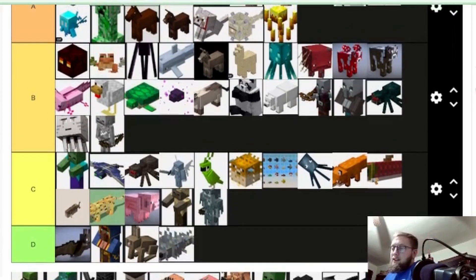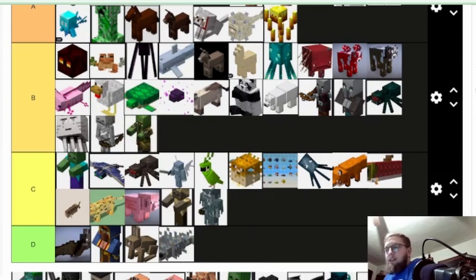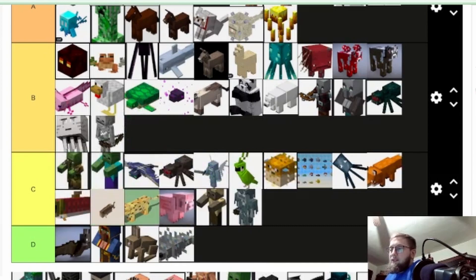Zombie villager — I'm gonna put it above the zombie. We'll put it C because you do have the cool ability to cure it back to a villager. But other than that it's just a zombie. Curing it back is cool though.